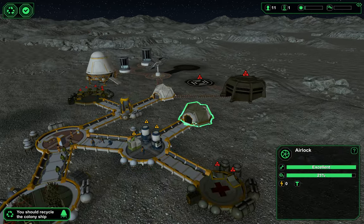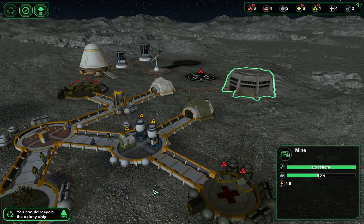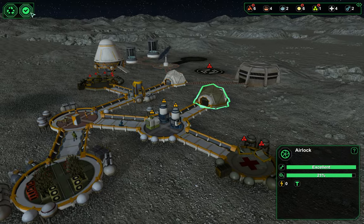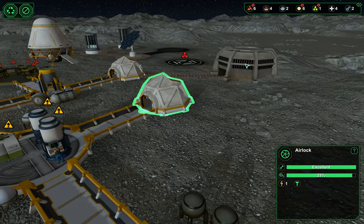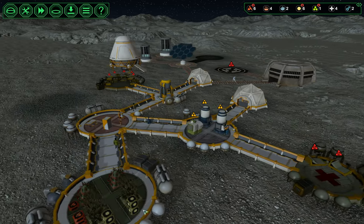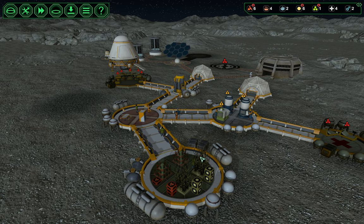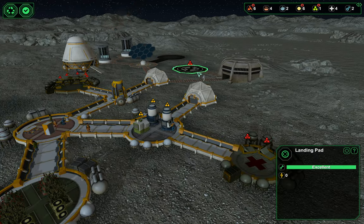We'll get our mine going using our new handy dandy airlock that is right next to the mine. So we'll produce a little bit more food, we have our landing pad to get more people in, and to trade if we need to.